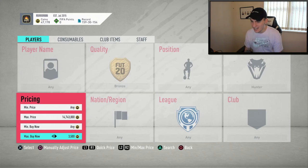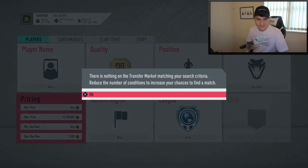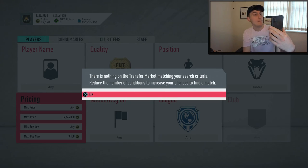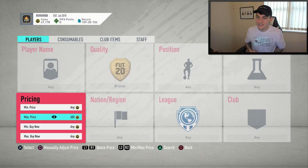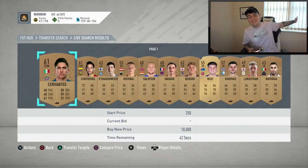I've honestly not a clue how much we're going to make from bronzes with hunter chem styles on them. Boys, it is really not looking good here. I have been sniping for around 7 minutes and I have seen zero cards. Left forward, right forward — doesn't work for bronze cards. Hunter and other chem styles don't work either. But I'll tell you what does: max price 500 coins, min buy now 1,000, set it to bronze, search on the market. This is exactly what we're going to do for the last 10 minutes.